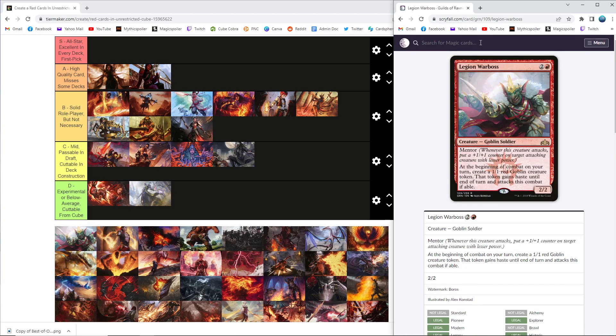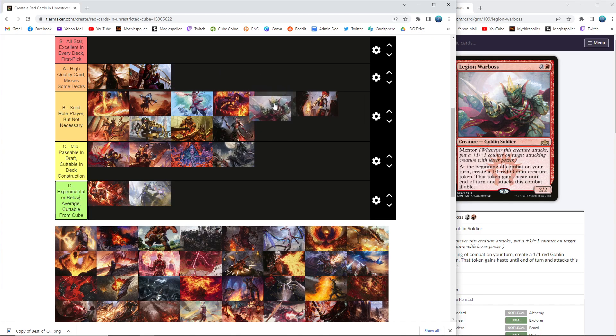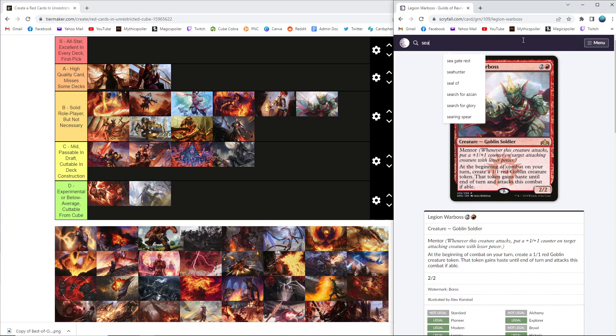Legion Warboss — a Rabble Master variant. For reference, we don't actually have Goblin Rabble Master on Arena; we have Legion Warboss and we have Squee and I think we're playing Hanweir Garrison as well. This is a fine little creature — just hey, here's a creature, here's an aggro deck you can put it in. You can put it in your aristocrats deck and sack the tokens. If your opponent doesn't have an answer and you're playing against a control opponent, you just play this and win the game. Powerful, but a replaceable three-drop. Solid B — it gets the job done, probably in the ballpark of the spells-oriented cards.